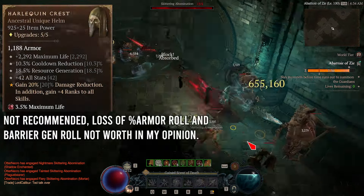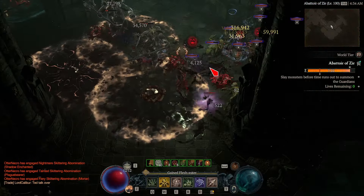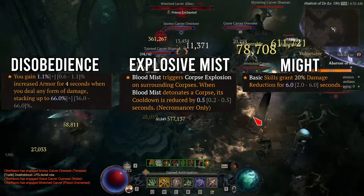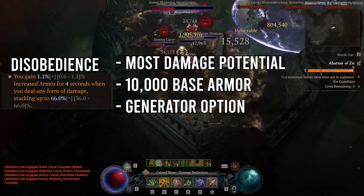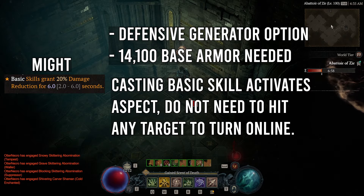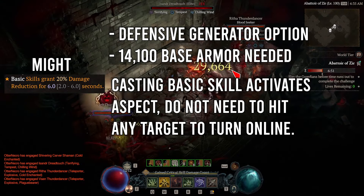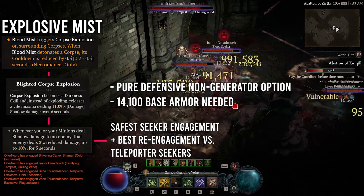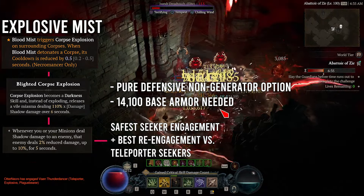Running Shaco was not optimal as it prevented me from hitting the 14,100 armor breakpoint in either variant. For affixes, I found that max life, barrier generation, total armor percentage, and max essence with the ruby was the best option. For Aspects, we have three options: Aspect of Disobedience, Aspect of Explosive Mist, and Aspect of Might. Aspect of Disobedience allowed the most damage because I didn't need to hit 14,100 base armor and could opt into more Paragon damage options. Aspect of Might is good for Seeker engagement allowing 20% damage reduction. Aspect of Explosive Mist synergizes incredibly well with Corpse Miasma activating the Darkness Glyph and guarantees a safe optimal engagement on the Seekers, but requires the 14,100 base armor.